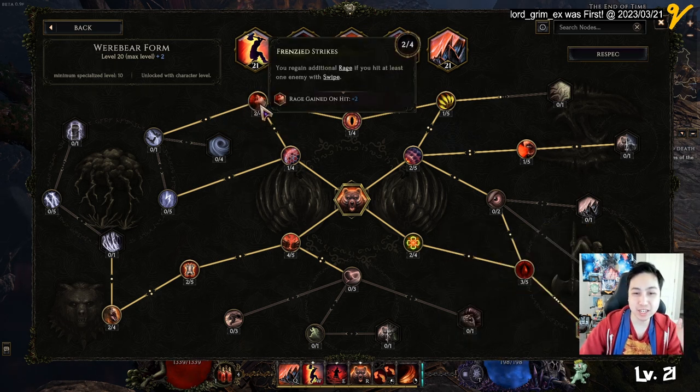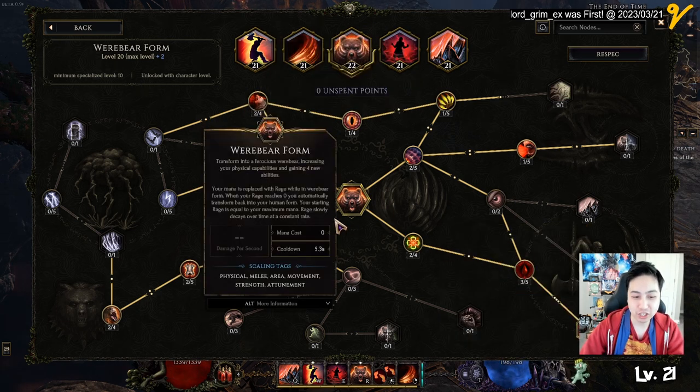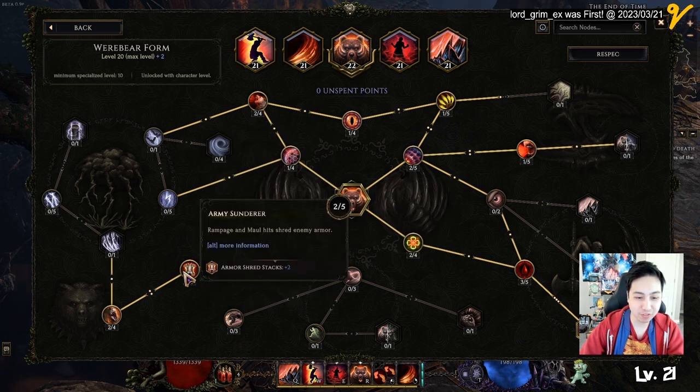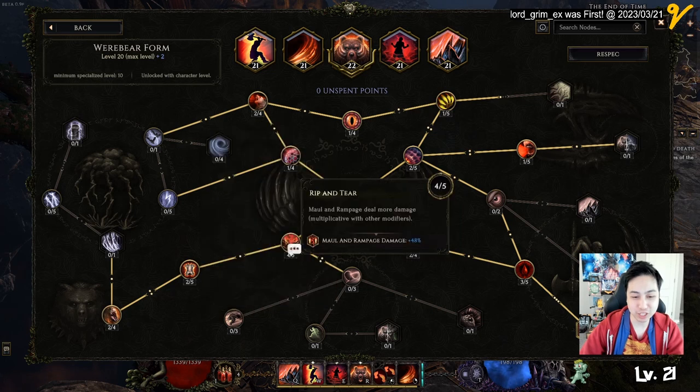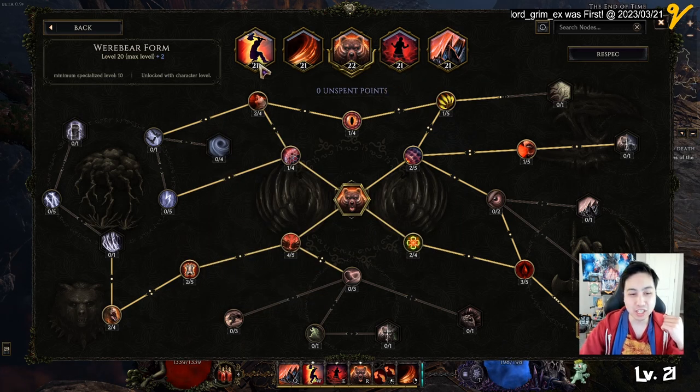And this kind of ties into the fairy leap that we'll go over in a bit. And then we have swipes - each swipe that you do, you get rage. The important thing I went for is the armor shred and the crit, so that allows it to deal more damage. That is the werebear tree in summary.